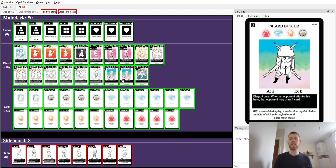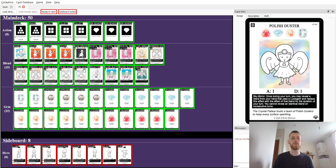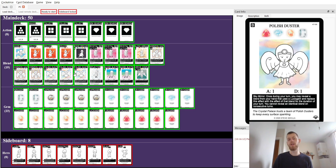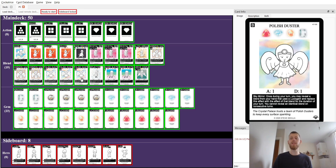In the mid game we want to transition into using Polystorce Crystal Reflector combos, where we can copy any effect from our hand, and then Reflector can copy those effects as well or copy Polystorce's effect to find a different card from hand, where Reflector can reflect any effect on the field. Note that this deck is now obsolete because Polystorce can only copy Lucio blends.